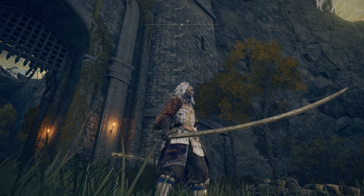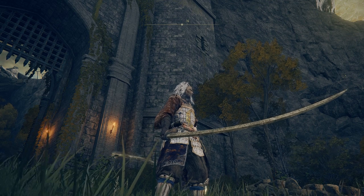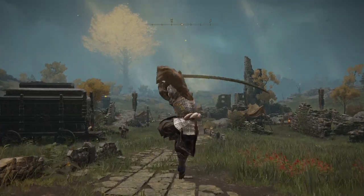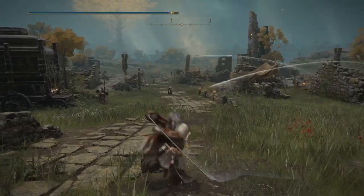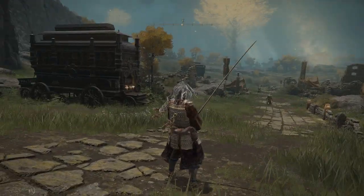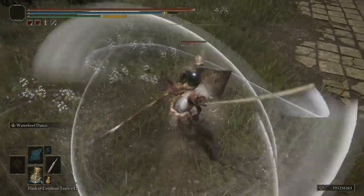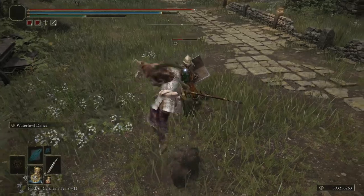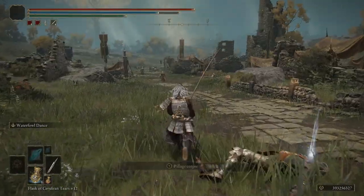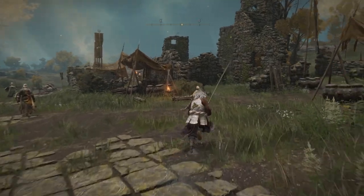It's a sweet sword with one of the coolest and deadliest Ashes of War in the game: Waterfowl Dance. When you swing this thing, it just goes flailing about all over the place, smacking and hitting any random person in its path of destruction. It's just ruthless. This weapon cannot be infused with different Ashes of War — Waterfowl Dance is pretty much all you get, but it's one of the most unique and coolest Ashes of War in the game — very, very deadly. It will smack all the cheeks.